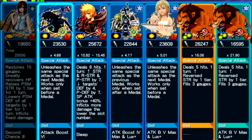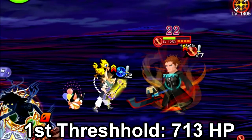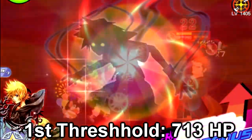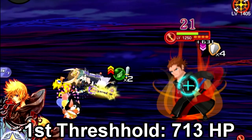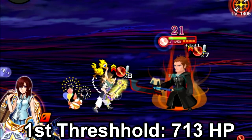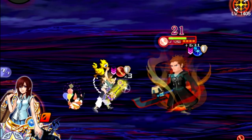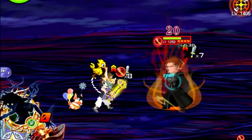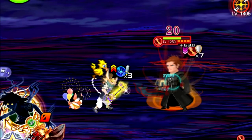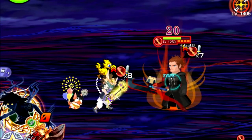In stage four, the threshold is once you reach below 713 bars of HP, Lexius will automatically do his revenge counter. Once I use this second medal, he should go below that 713 and automatically attack back. Every time he does his revenge counter, he automatically fully buffs himself all the way up to seven. This is what happens when you bring his counters all the way down to zero.